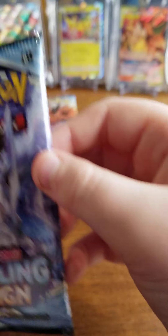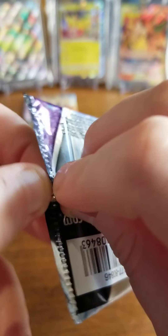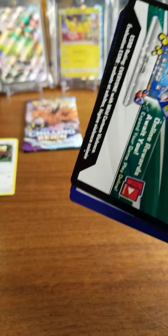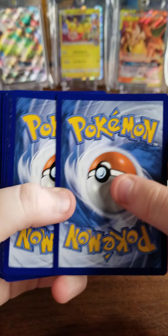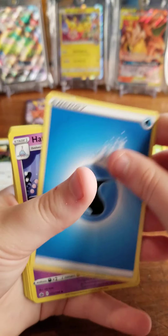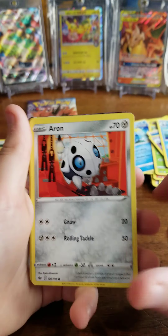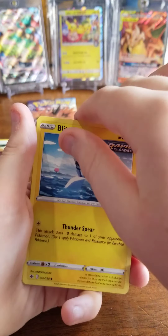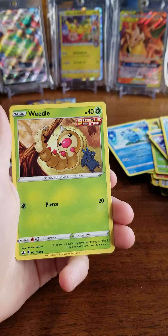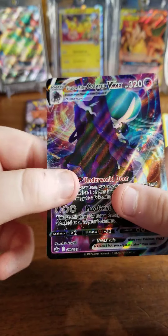Okay, now we got Calyrex. Oh my gosh, the design is so cool. I just love Pokemon so much. Let's do this — boom, bam, pop. One, two, three, four. Water Energy. Hattrem Drizzle. Peony. Aaron — there's a good card in here. Glitzel. Qwilfish. GX? Yeah. Weedle. Ooh, that's a good trainer. Ultimate — oh! Yum!